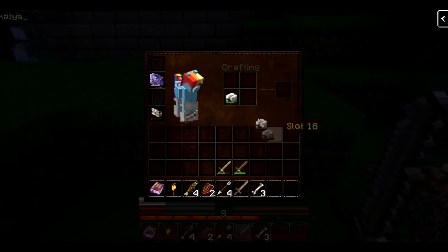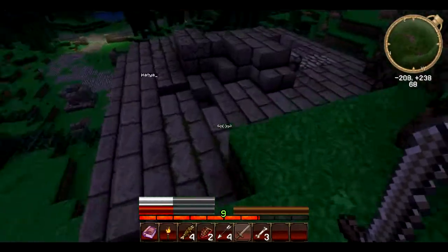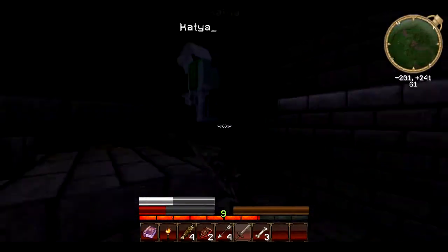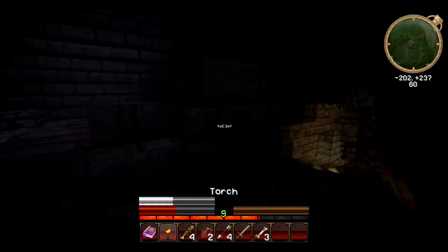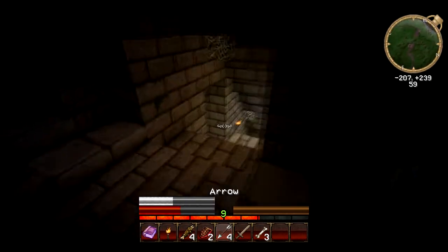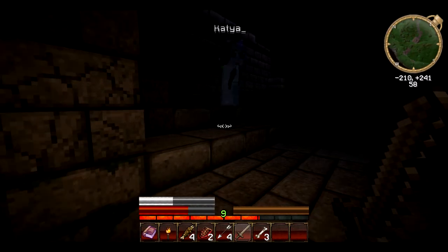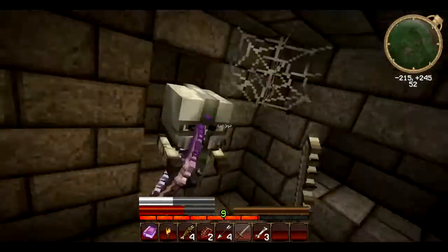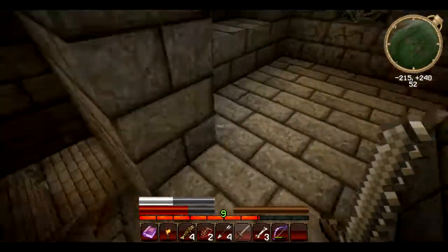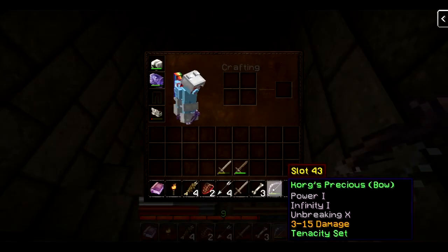Do we need to go in here, not in the mansion? I think so — it's the Skeleton King, he might be hanging out in the tomb. I can't place my torch. There's light over here — come towards the light, cat. You go left, I go right. Do you have a bow? No — yes. Take the arrows. I've got Korok's precious bow: Power one, Infinity one, Unbreaking ten — Tenacity set. So that's yours, actually.